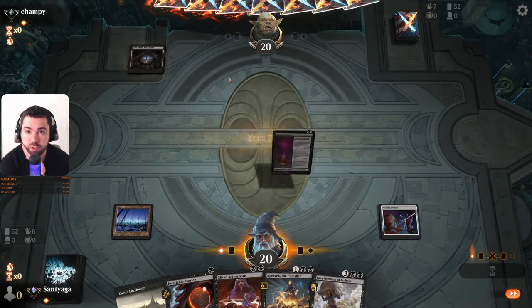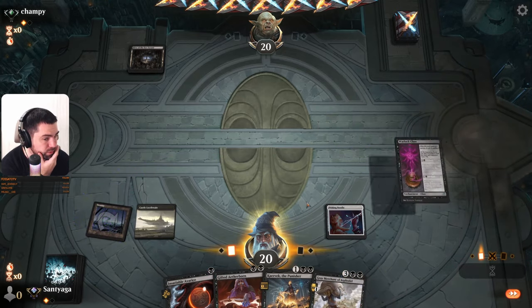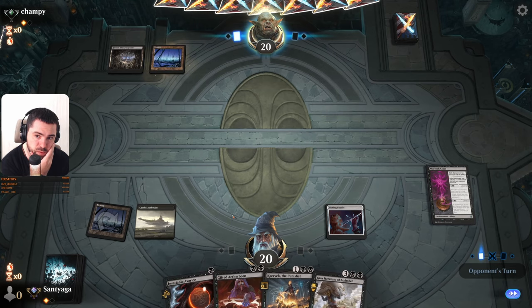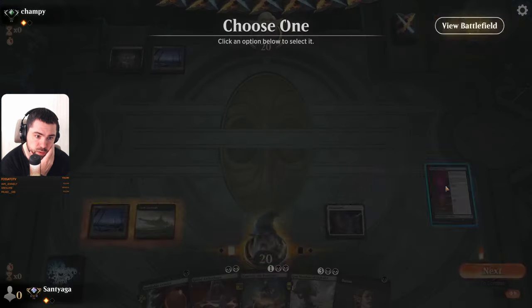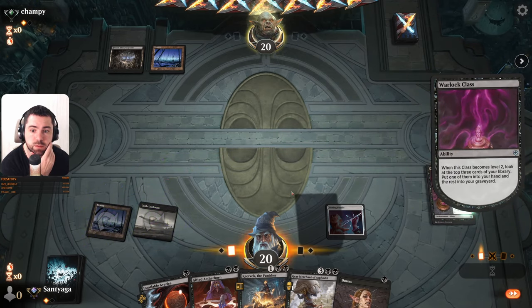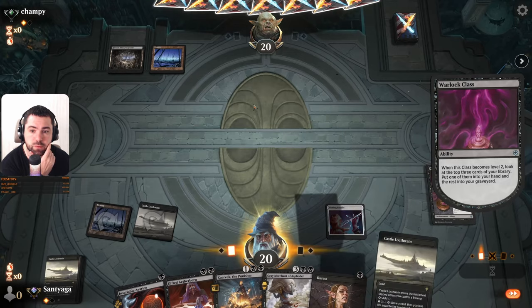My opponent has no Fatsis — maybe it's Fatal Push, so I will play Varla Class. It's Tiresse. Let's try to find another land and play land and Tiresse. Cast a Locthwain land of course, he is playing.